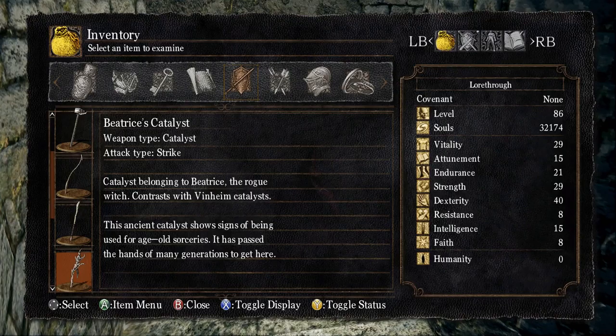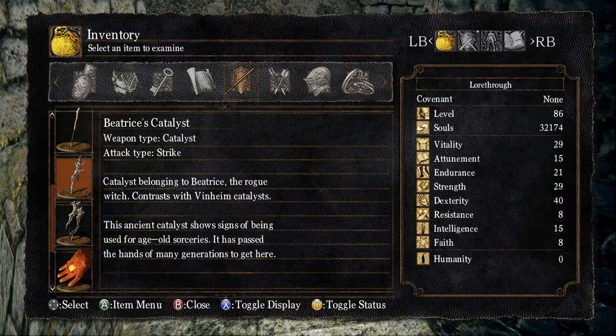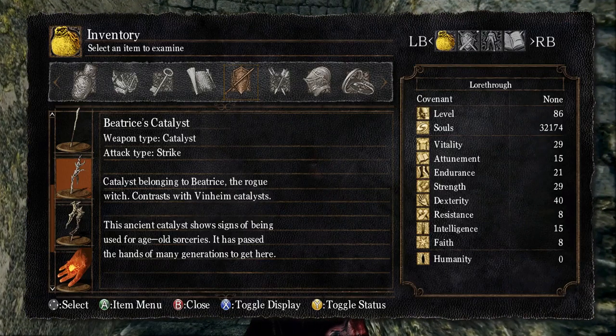Catalyst belonging to Beatrice, the Rogue Witch. This ancient catalyst shows signs of being used for age-old sorceries. It has been passed through the hands of many generations to get here. You can see it's a similar shape to the Oolacile ivory catalyst although it looks very weathered. The end does look like maybe they've put an Oolacile ivory catalyst on the end of another staff.